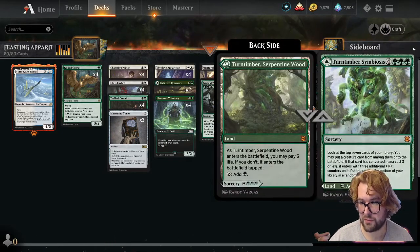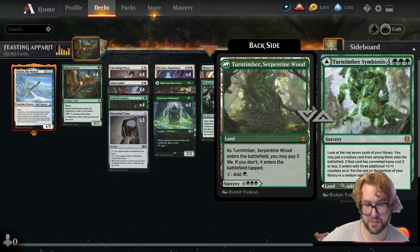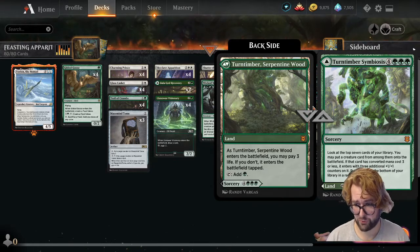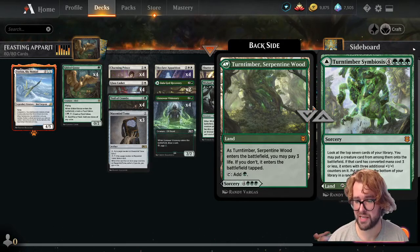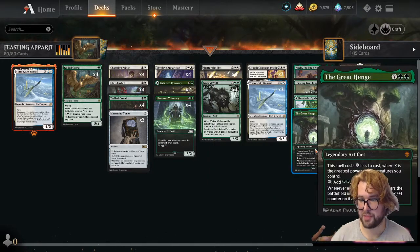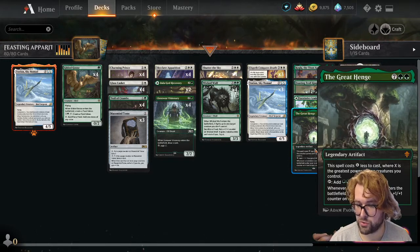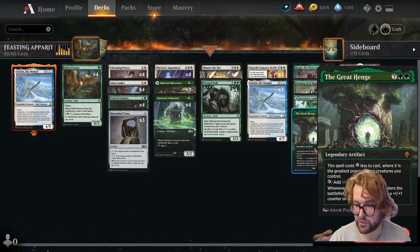Two copies of Turntimber Symbiosis — a modal land. It enters untapped if we pay three, otherwise it enters tapped and produces green mana. Or cast it as a sorcery: look at the top seven cards of your library, put a creature card from among them onto the battlefield, and if that card has converted mana cost three or less it enters with three additional +1/+1 counters; put the rest on the bottom in random order. Three copies of The Great Henge — a legendary artifact. It costs X less to cast where X is the greatest power among creatures you control. Tap to add two green mana and gain two life. Whenever a non-token creature enters the battlefield under your control, put a +1/+1 counter on it and draw a card.